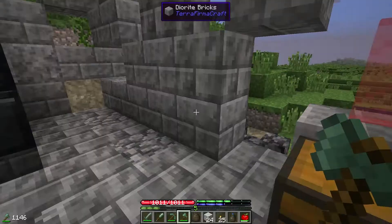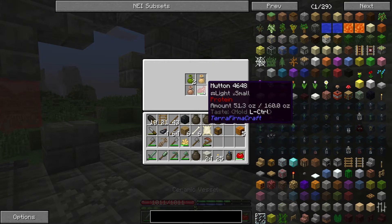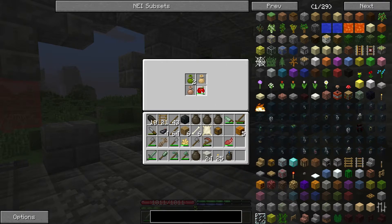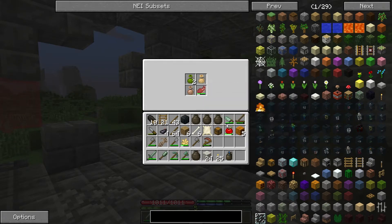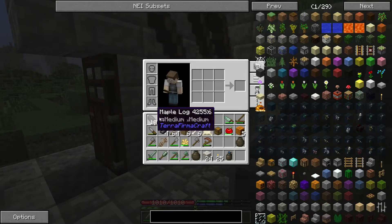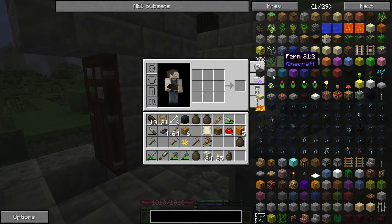We've run out of inventory space already and the episode's just started — it's not going well. Let's put some seeds in here. If you look here, you've got light and small — that's the weight and the value. This one's medium and medium. So you can only store small items in a vessel now, which is kind of cool, kind of annoying. I can't store that apple in there but I can store things with not too much weight. I've got four empty vessels so hopefully we can get some decent stuff.